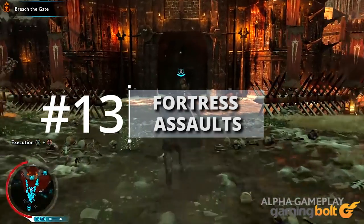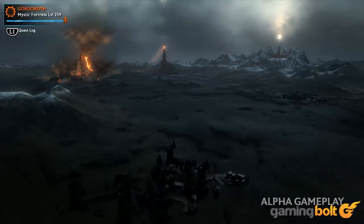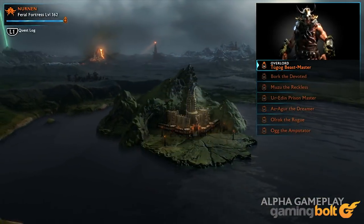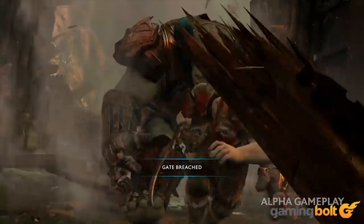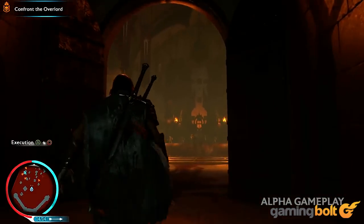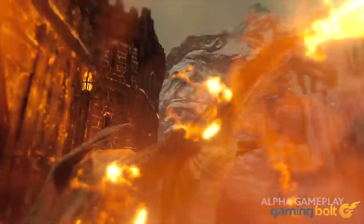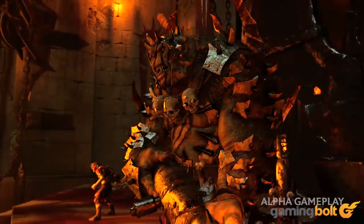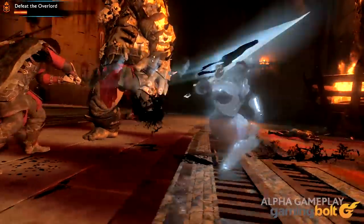Fortress Assaults: Each region has a different fortress occupied by an Overlord. En route to creating your army, you'll roam the region and gather information on the Overlord. Once you're suitably prepared, the fortress assault begins and players will have to go through numerous phases to reach the Overlord. This usually means killing captains, weakening defenses, and much more before the final fight. Each Overlord has their own strengths and weaknesses, but there are a number of other factors influencing how assaults will play out.